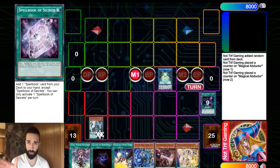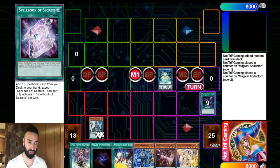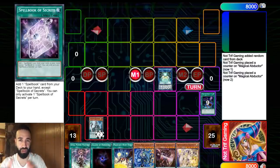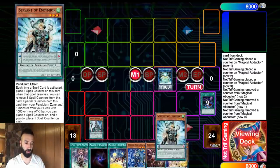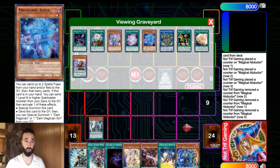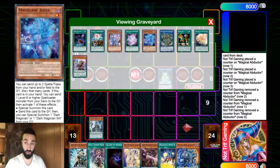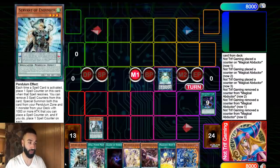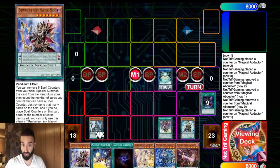If Knowledge resolves, there's no Ash Blossom - so now you know Veiler, Imperm, and Ash aren't there. If they Veiler, Imperm, or Ash at any time you still have six cards - it doesn't matter, you still auto-win. I know I'm talking fast but there's lots of knowledge to absorb about correct pendulum lines of play. Next we use Abductor to get Servant. If they don't Ash the Abductor, don't Ash the Knowledge, don't Ash Souls for draw two - there's no Ash Blossom. And your goal is to play through Nibiru plus Veiler, not just Nibiru alone.